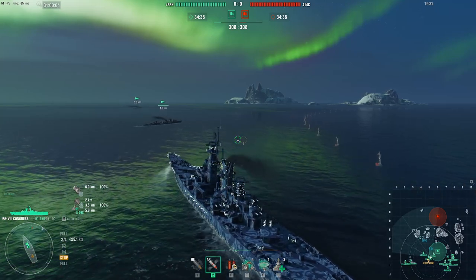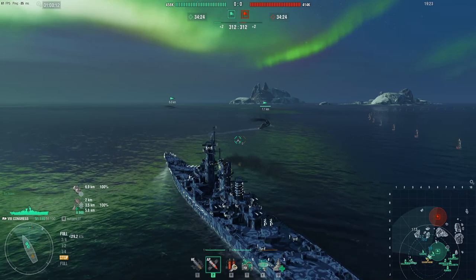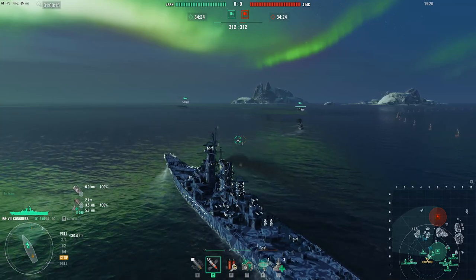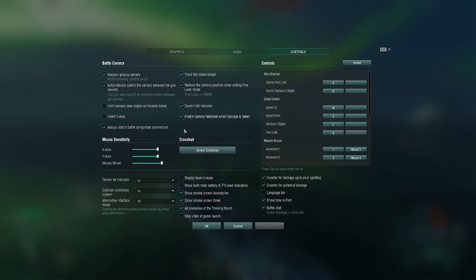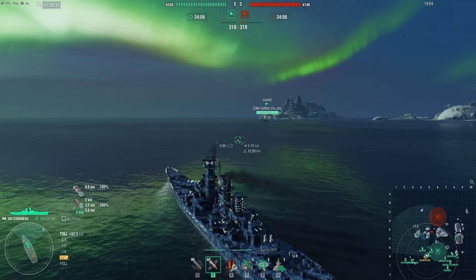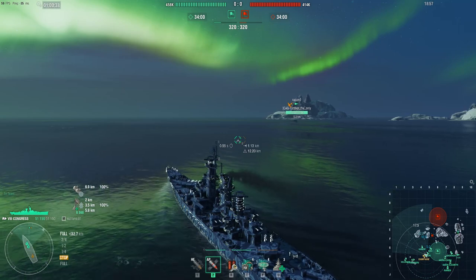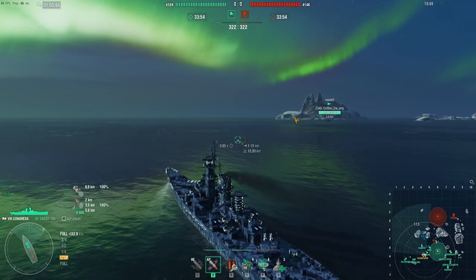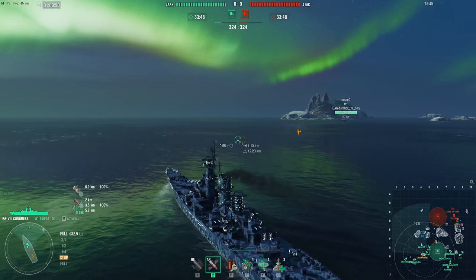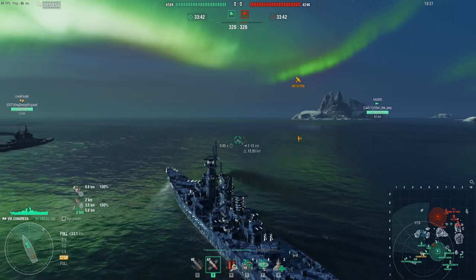Pretty much the Congress is a Tier 8 Alaska. It has around the exact same armor scheme; bows and afts are the same, its midsection is a little less compared to the Alaska. The main difference is that there are seven guns instead of the nine guns that the Alaska has. The Congress also has a 22-second reload, while the Alaska has around a 12-second reload.